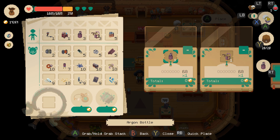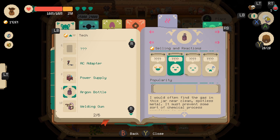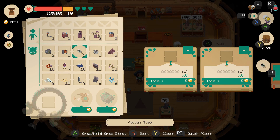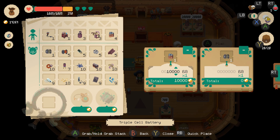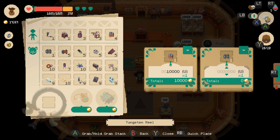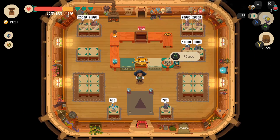On the next shelf we'll do the welding gun and the argon bottle, which are just below those two as well, so we'll throw out 20,000 for each of them and see how it goes. Then we've got the triple cell batteries and tungsten reel — I'm gonna do 10k on the battery and 8,000 on the tungsten reel.